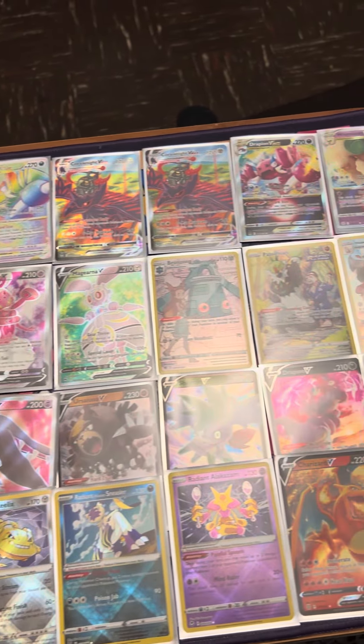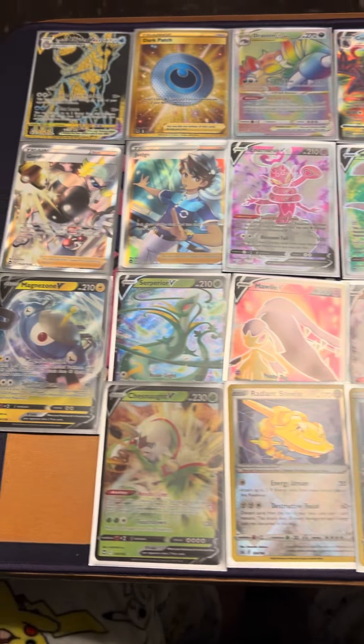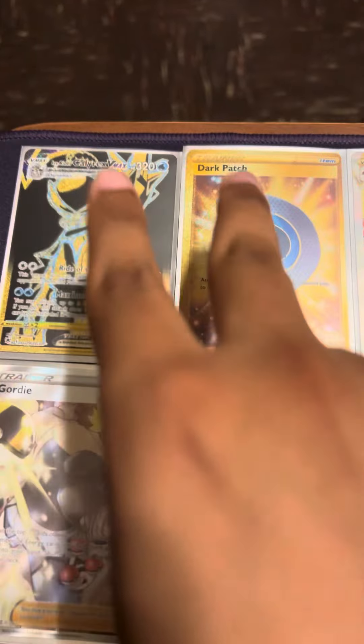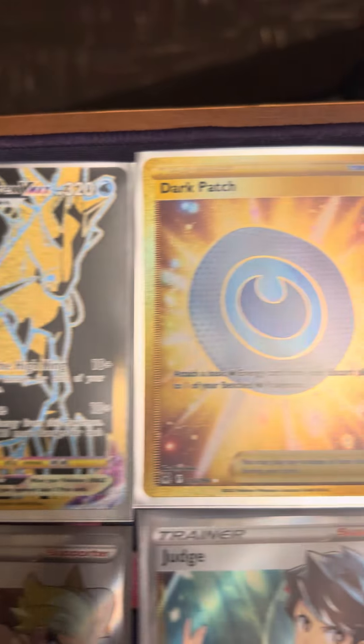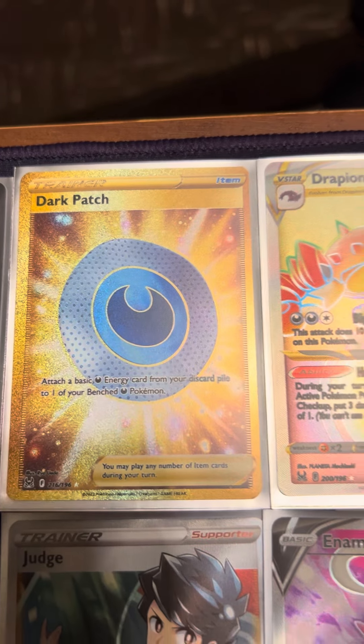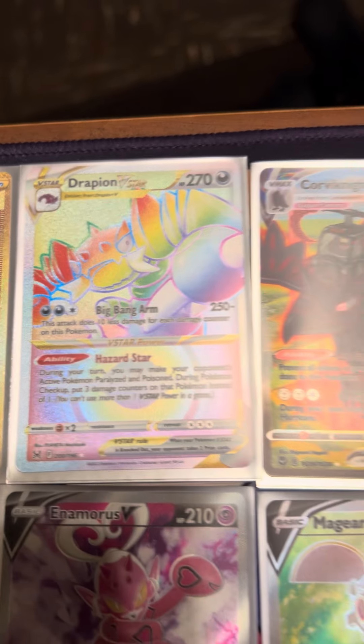So this is what we got in total. There's a lot of pulls. We were able to manage to get two gold cards — we got the Calyrex V, we got the Dark Patch gold card, and then we were also able to pull a Rainbow Drapion.